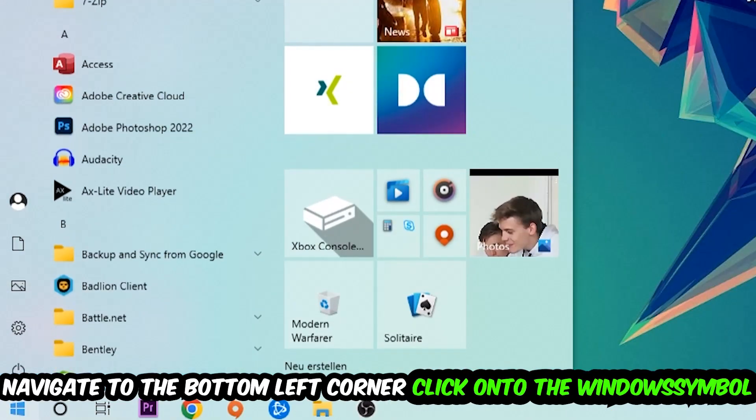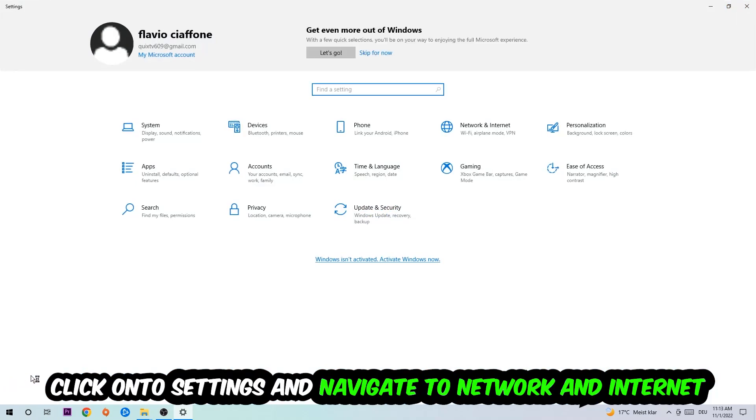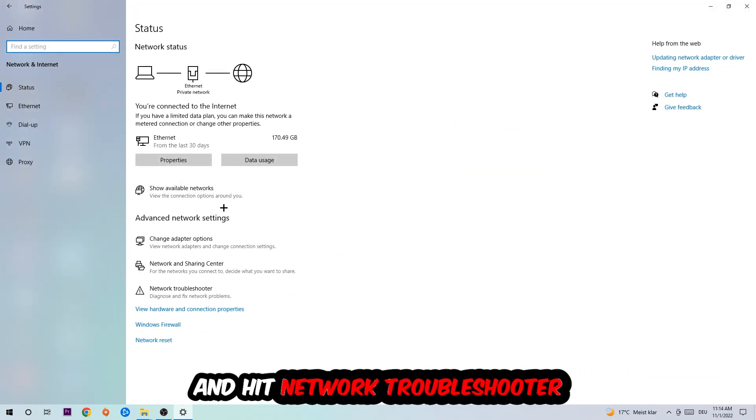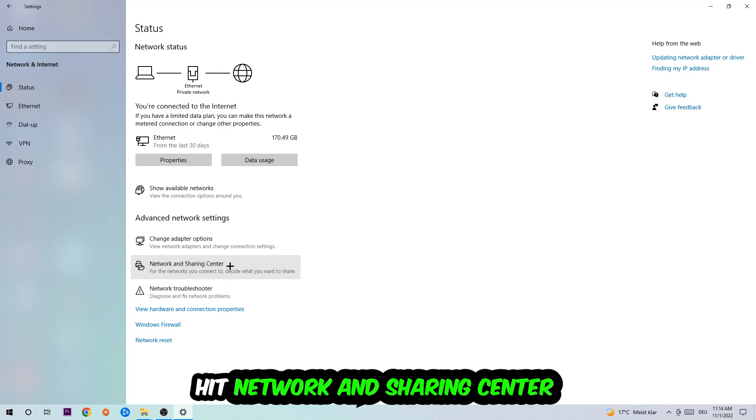Navigate to the bottom left corner of your screen, click the Windows symbol, and go into Settings. Navigate to Network and Internet, then scroll down to Network Troubleshooter. Use the Windows troubleshooter to find any kind of network issue you could currently have. Afterwards, click into Network and Sharing Center.